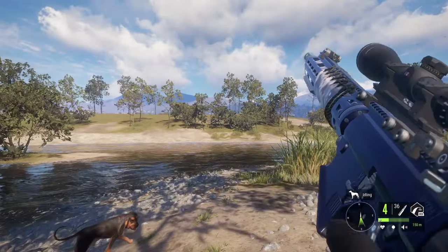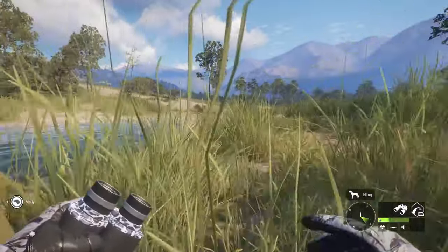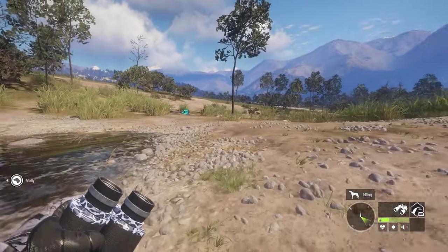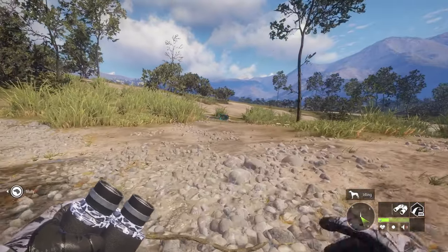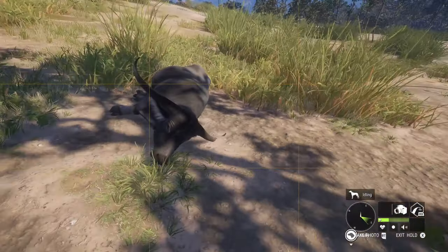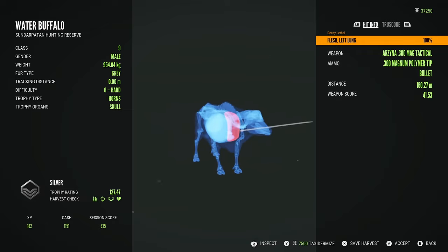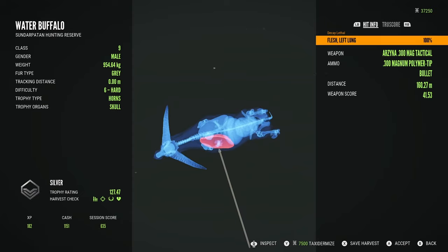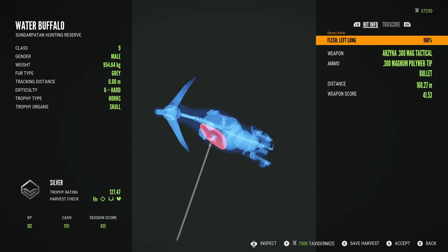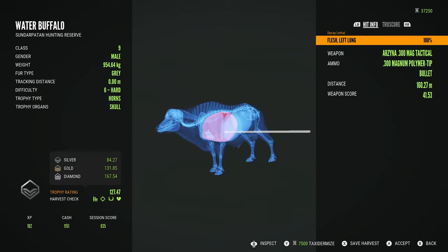I am not confident shooting on controller, it feels terrible. Oh — I think he was coming in aggressive, well that helped me out, thank you sir. Water buffalo down — their models look way better now. Just a silver single lung shot from 160 meters. The 300 just cannot punch through more than one lung — it barely poked it. Diamond for them is 167.54, worth bearing in mind for if we ever come across a level 9.